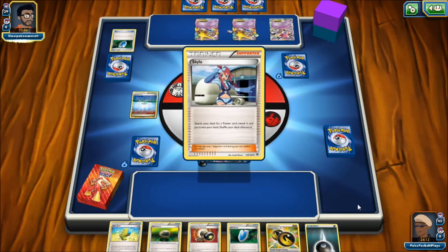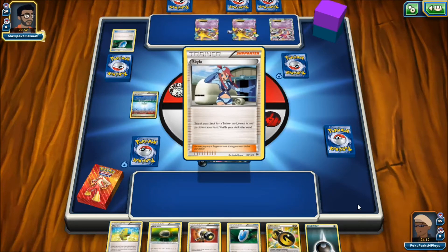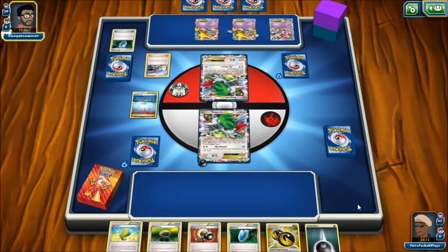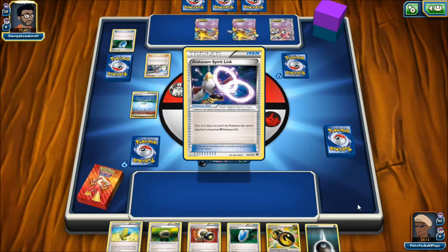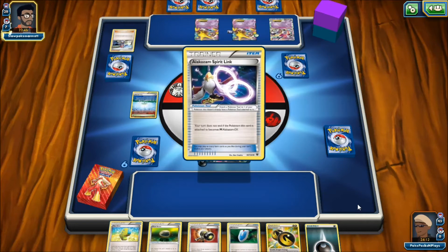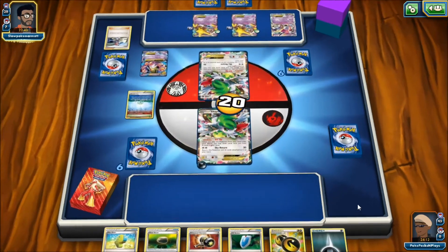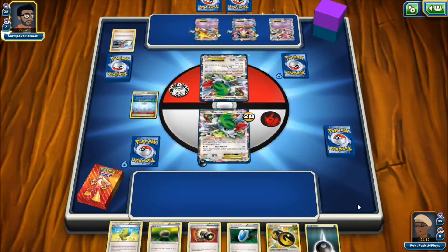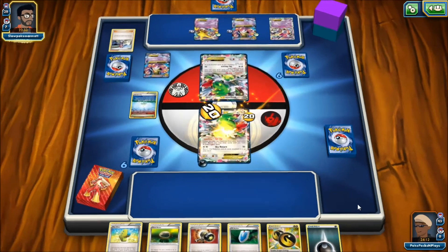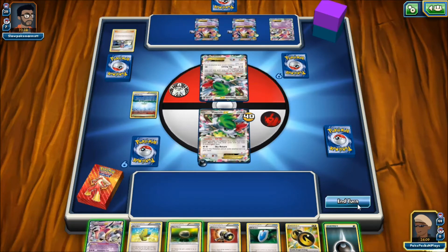I'm going to attach energy to Shaymin and play Parallel City down on his side so he can't bench any more Shaymins or Alakazams. That puts me in a good spot — it buys me a turn to see if I can top-deck something good to get back into the game. He's going to Skyla, and then use Kinesis twice, putting 40 damage onto me. I need something now.